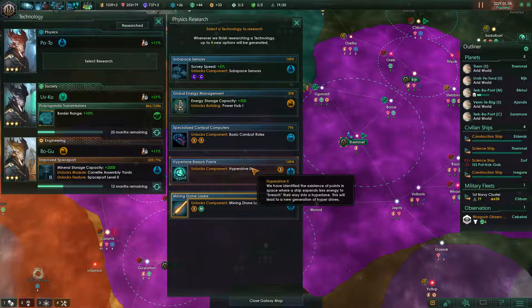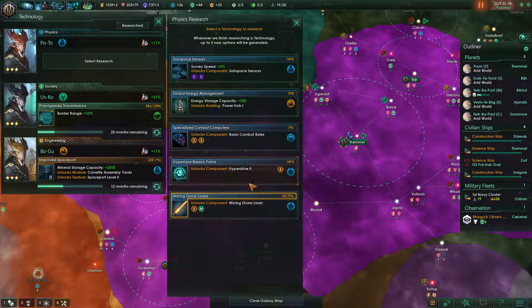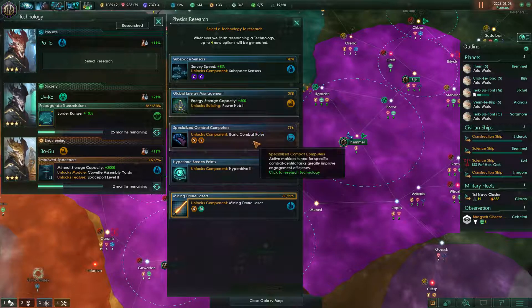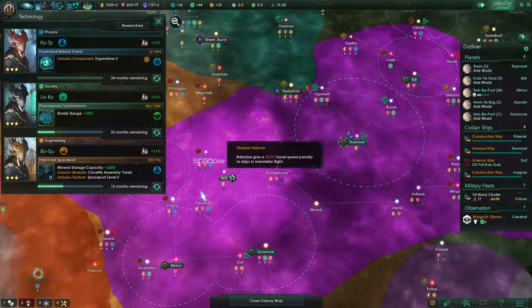Hyperdrive 2 — less energy to breach their way into a hyperlane. This will lead to a new generation of hyperdrives. The other option is a power hub or basic commodities. Let's do hyperdrive then.